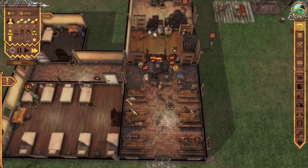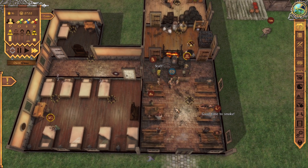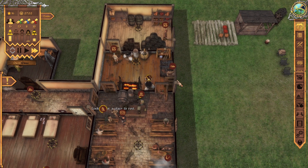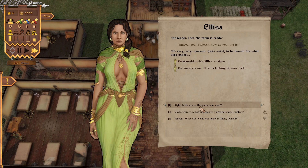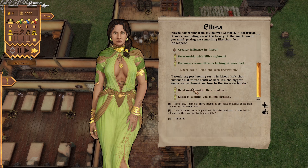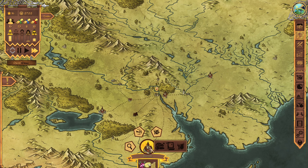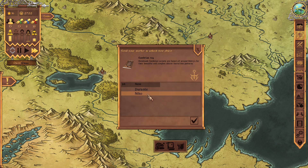The countess says: 'It's very peasant — quite awful to be honest, but what do I expect.' She desires a specific decoration — a Sambrian decoration of sorts, something from the beauty of the south, like a rug from Keepar. She asks where to find such decoration — Rokodi. So I need to get something from Rokodi. Let's look at the map and send Niko down there.